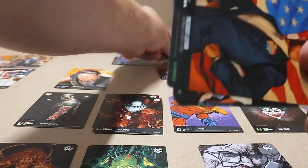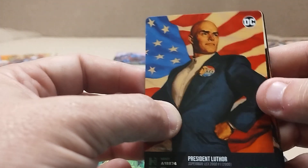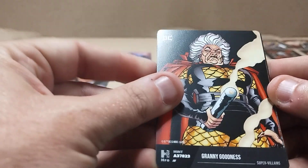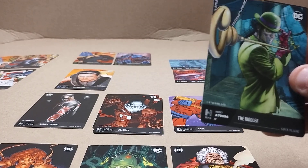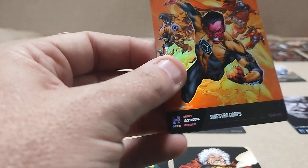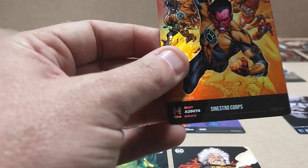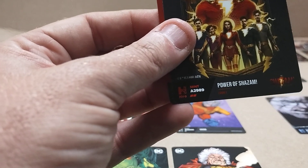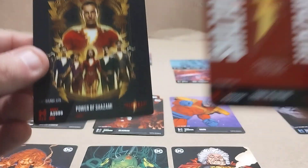Location: Star Lab. President Luther, Vivid Moments — I had a vivid moment I thought, somewhere. Supervillain: Granny Goodness. Another supervillain: The Riddler, that's a pretty nice one. Team Up: Sinestro Corps — that's a nice card. I wonder if the Team Ups are all shiny too. My two Shazam cards — that's a pretty nice one, looks like the movie poster almost. Still two new ones.